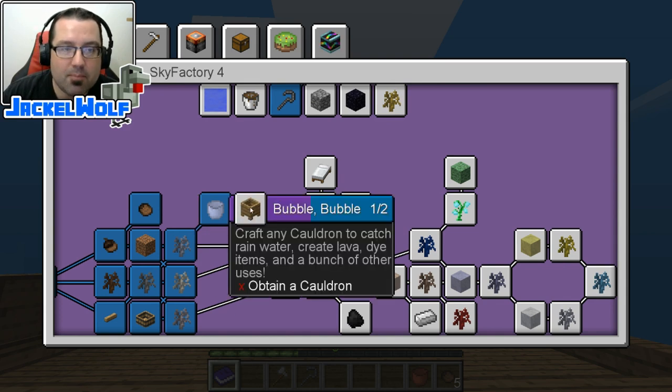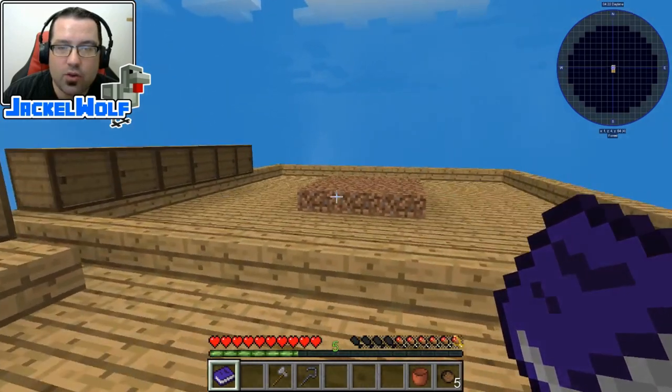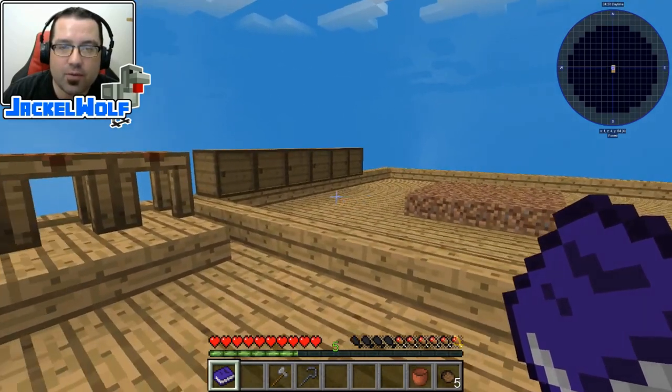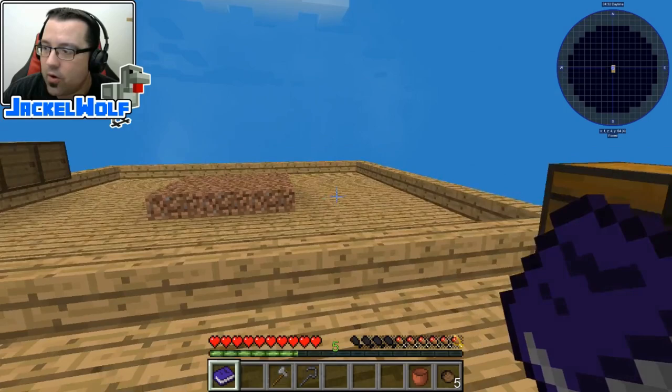Last but not least is the Bubble Bubble: craft any cauldron to catch rainwater, create lava, dye items, and a bunch of other uses. This is a very, very useful item — you will be using it for quite a few different purposes coming up, and there are a couple of different levels of them. There is a cobblestone one, an iron one, and all that.